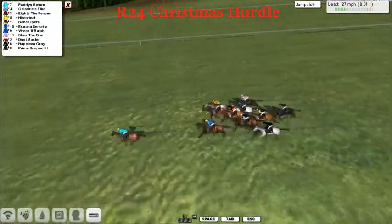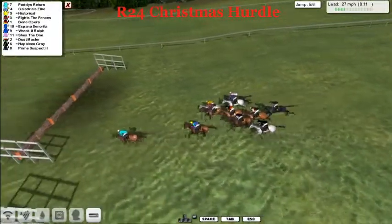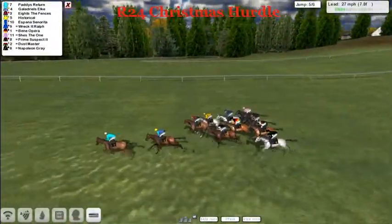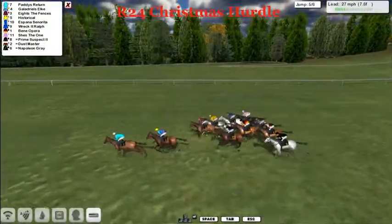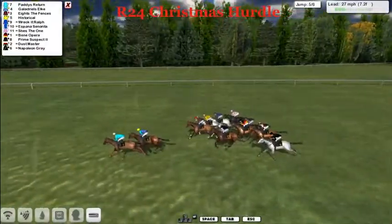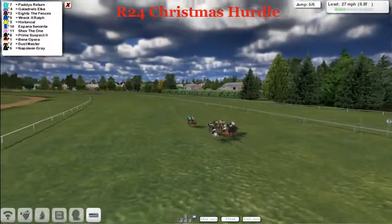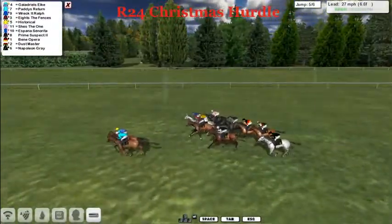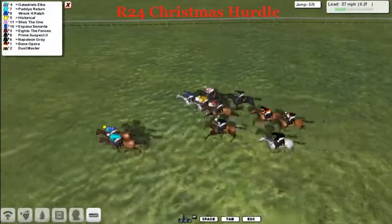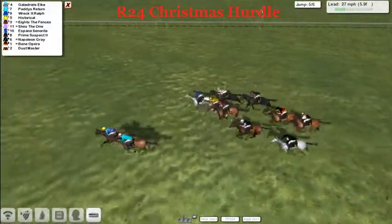There's the fifth coming up — about a mile and just one hurdle left to jump. Paddy's Return takes them downhill into this one, gets over it. Paddy's Return just by a couple of lengths now to Galadriel Zelke, a length further back to Eights the Fences. Historical still out wide, another grey Wreck-It Ralph. Back inside is Espana Senorita, followed through by She's the One. Prime Suspect, Benny Opera, Dust Master, and Napoleon Gray. Galadriel Zelke decides to challenge Paddy's Return now with six furlongs left, and we've got another bend before even the last hurdle.